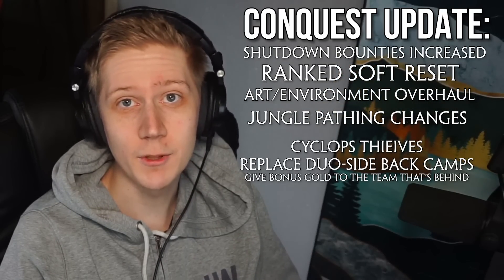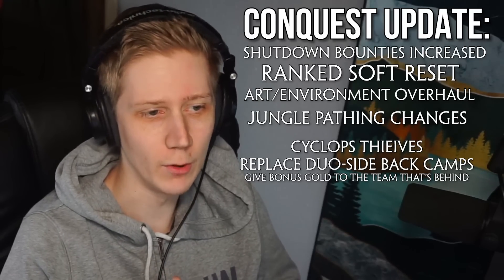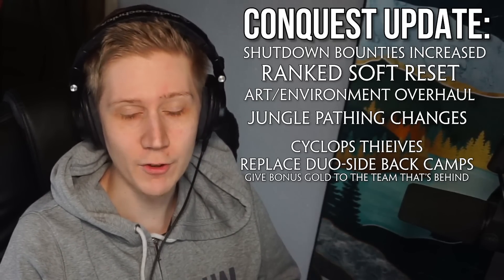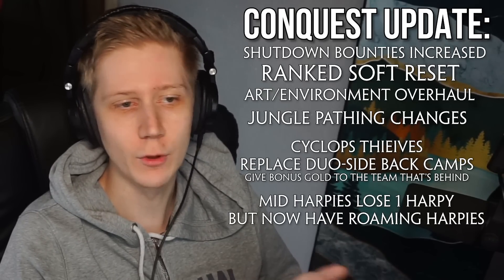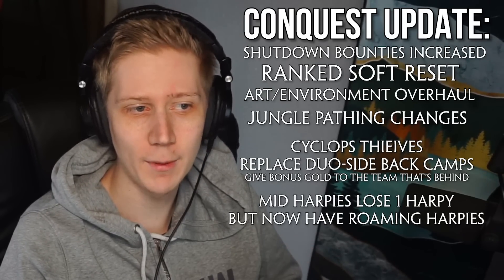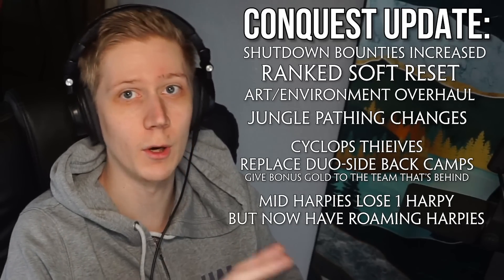The Cyclops Thieves will spawn chests with bonus gold for the team that's behind. These can be stolen by the enemy team denying you the gold, but they won't get the gold in return — it just takes it away from you. They offer a big way back into the game if you're behind, so take them as often as you can and invade them if you're winning. Midharpies now have two instead of three harpies, but will spawn roaming harpies that roam around the goldfury and firegiant pits towards the side lanes.